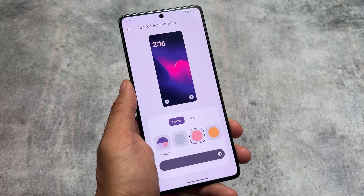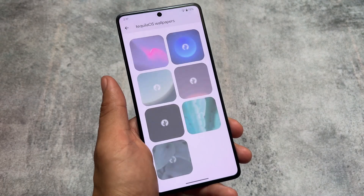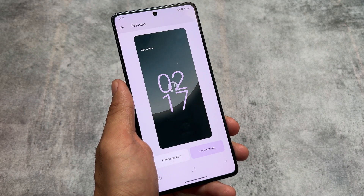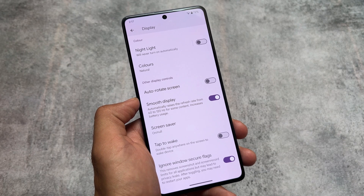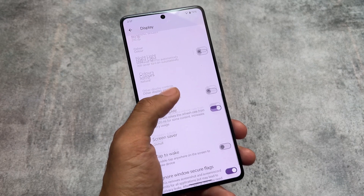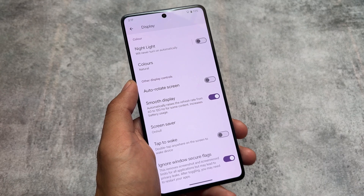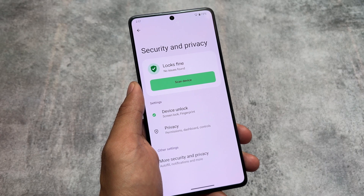You can customize clock colors and other settings — it's totally up to you. There are approximately six to seven wallpapers included by default. In the display options, there's an 'ignore windows secure flags' option which removes restrictions for screenshots and screen recording. This is especially useful for custom ROM users, and it's already included here.